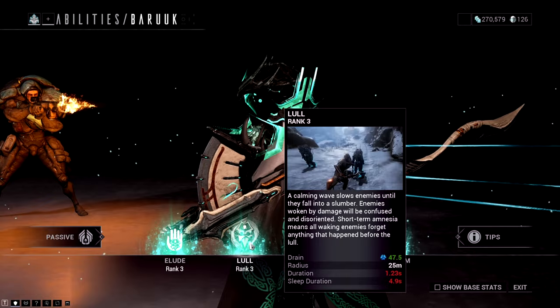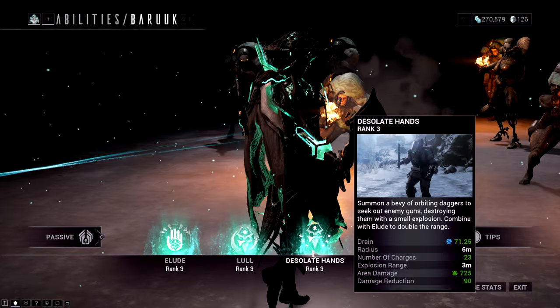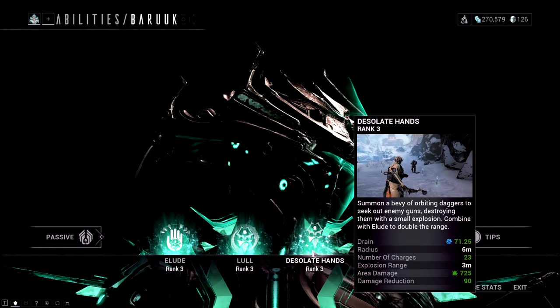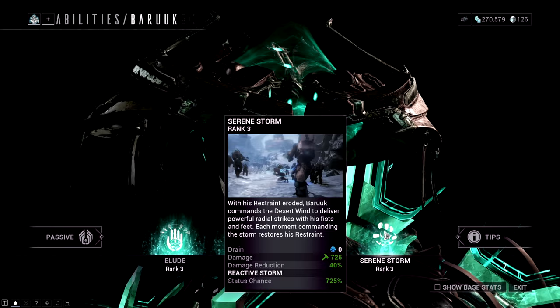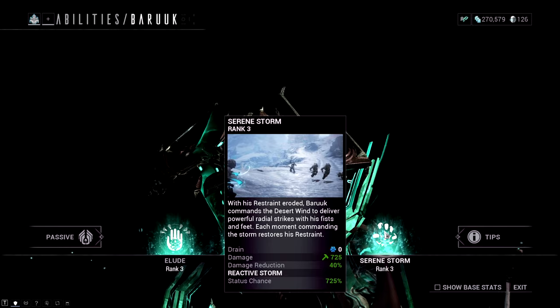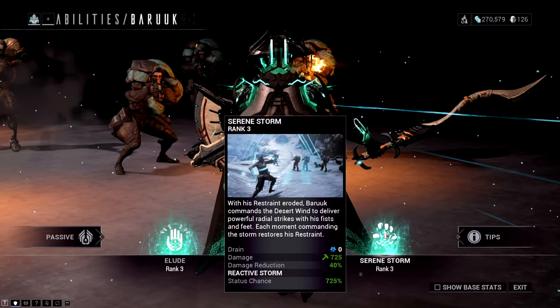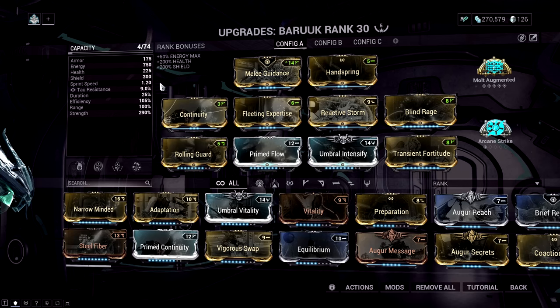His third ability is called Desolate Hands — this is Baruch's survival ability. It gives 90% damage reduction, summons a bunch of daggers that float around him and seek out enemy guns, destroying them with a small explosion. You want to keep this up all the time. Moving on to his fourth — Serene Storm — his exalted weapon called the Desert Wind lets him do a whole bunch of fist-strike moves. It's like an airbender from Avatar. You pair it with an augment that makes Baruch incredibly strong.